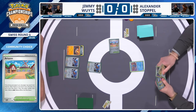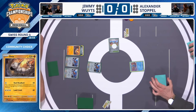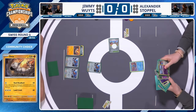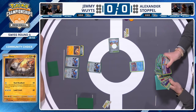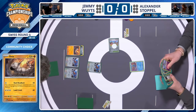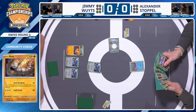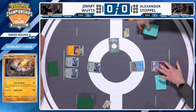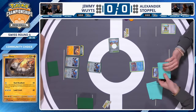Over to Alex, who has led with a Manaphy, so he'll need to navigate that out of the active position. Normally these Gardevoir decks would love to get Celebrations Mew into the active turn one, but that won't be an option since it's prized, unless Alexander can find his Pal Pad or Heavy Ball. Alexander opens his turn by also playing Artisan Stadium, grabbing a basic non-rule box Pokémon for the bench.